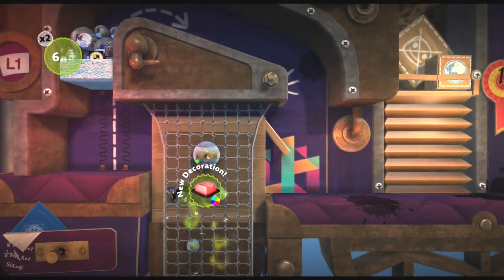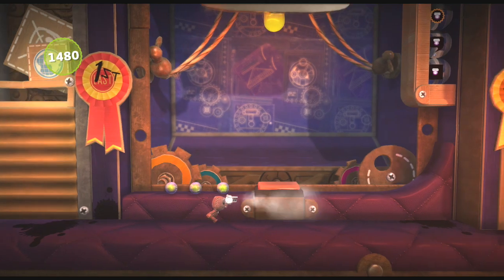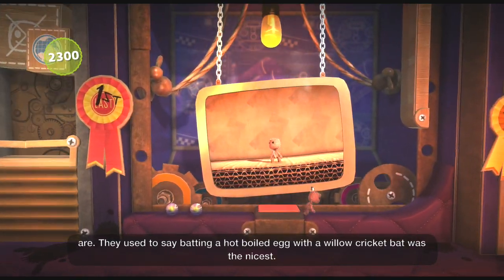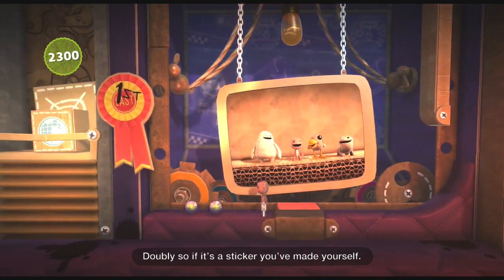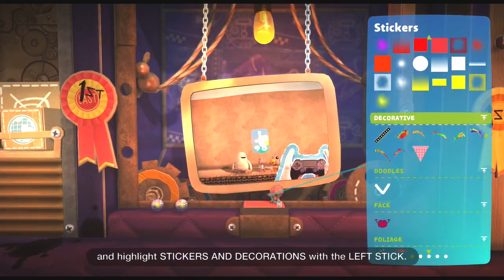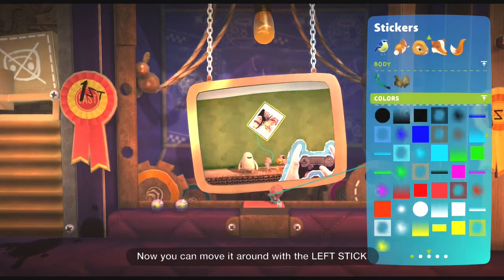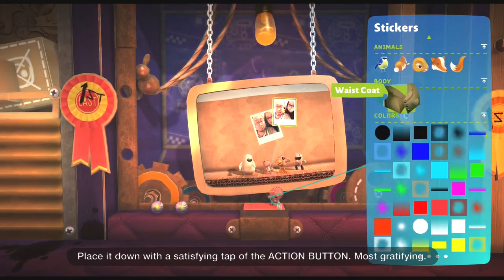To the control room. The scholars of the Omniverse have forever debated what the most satisfying feelings in existence are. They used to say batting a hot-boiled egg with a willow cricket bat was the nicest. Then LittleBigPlanet came along, and they said placing a sticker down was the best — doubly so if it's a sticker you've made yourself. To begin, open your poppet with the menu button and highlight stickers and decorations with the left stick. Press the action button and find one of these lovely PlayStation camera stickers. Once you spot one you like, press the action button again. Now you can move it around with the left stick and spin it, or make it bigger or smaller with the right stick. Place it down with a satisfying tap of the action button. Most gratifying.